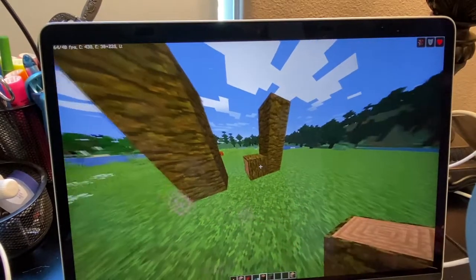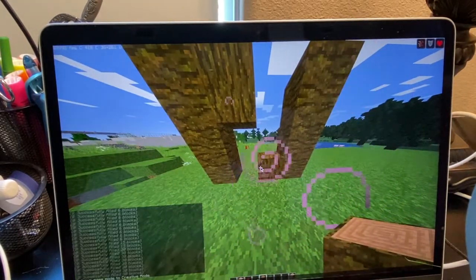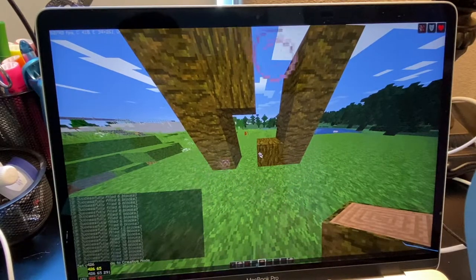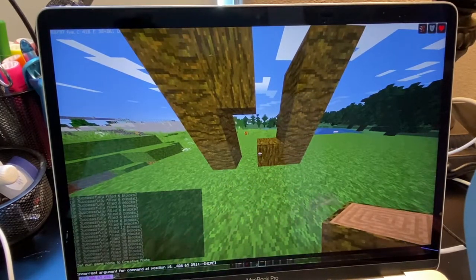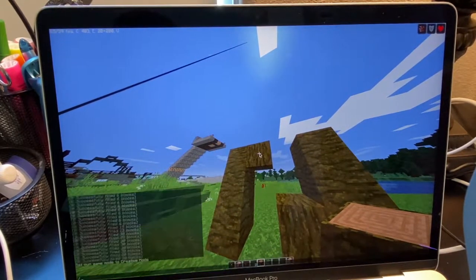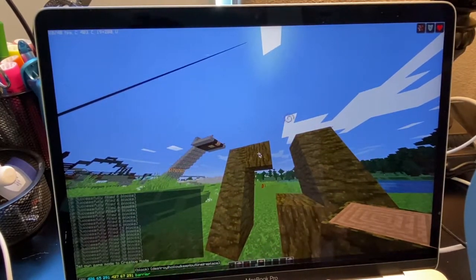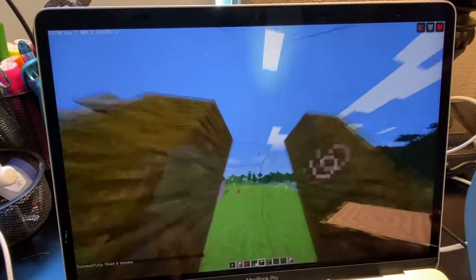First, let's get the commands ready. Put a block here and here — it doesn't matter what the block is. Go in the command slash and type fill. Tab three times, then press space. Copy it by pressing Control A, or Command A if you're on Mac. Then press T this time, not the command prompt — you could, but you'd have to delete the slash. Paste it, then tab three more times and press a space. We're going to make this barrier, which should pop up there. Now select the whole thing and press copy. Make sure your command works — you can see it works.